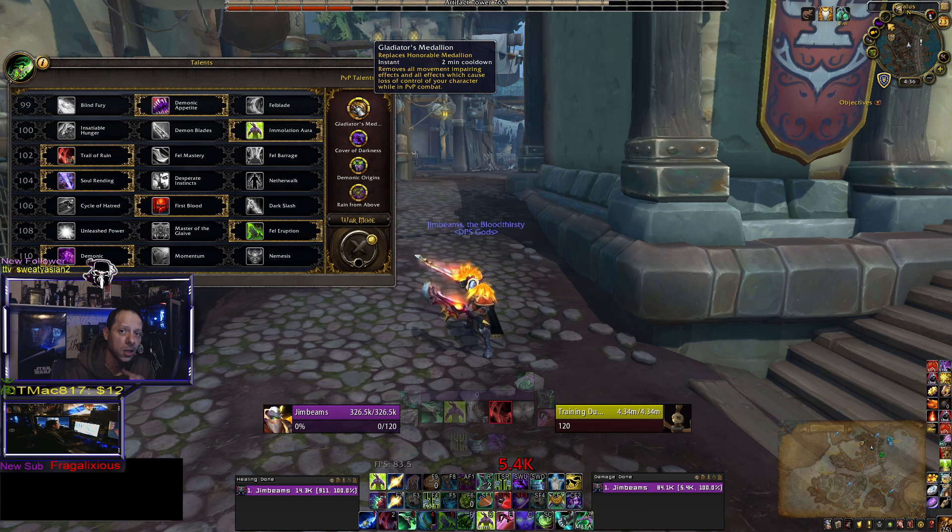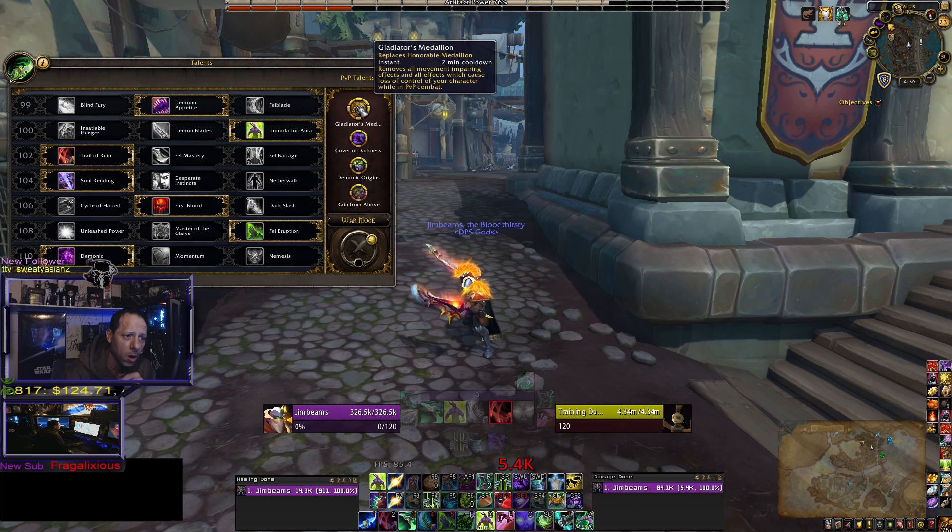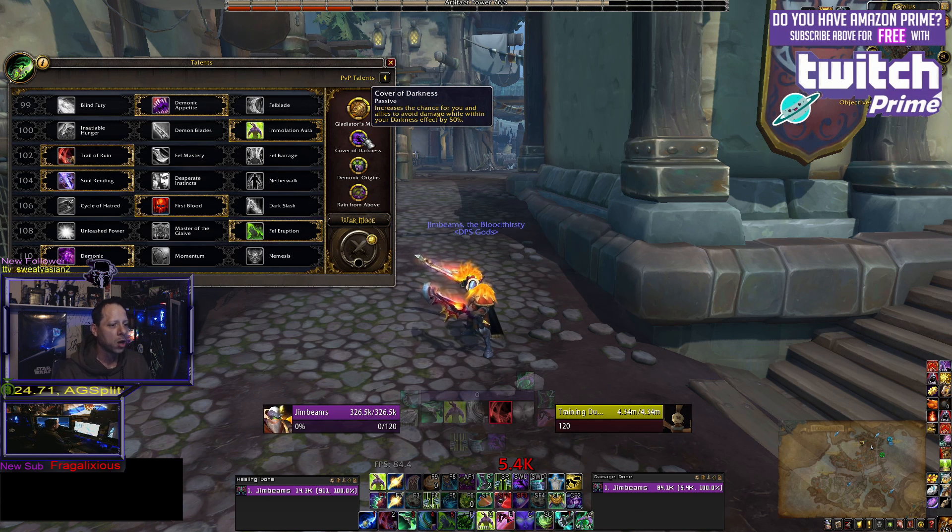For your PvP talent, Gladiator's Medallion is your go-to. You want to be able to use your trinket on command. Sometimes you want to sit a stun — you don't want to pop it and blow it because you were able to live through that stun. So you want to use your trinket when you need it. Gladiator's Medallion is your go-to.